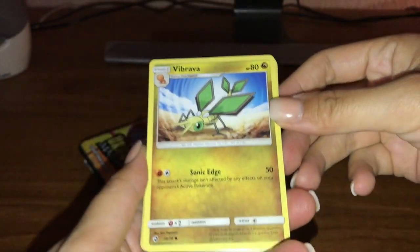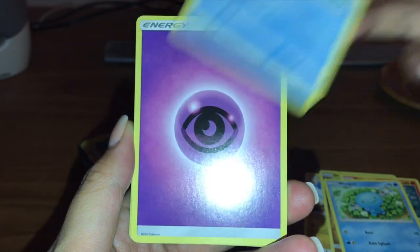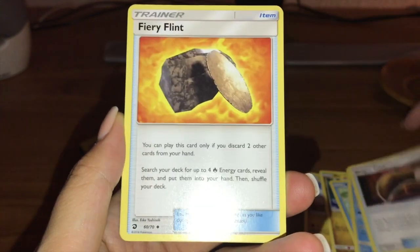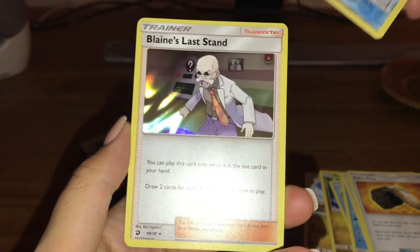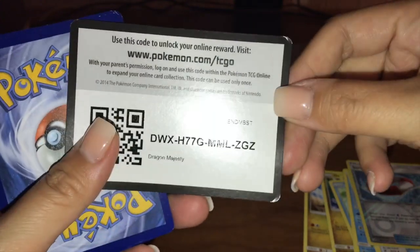Alright, here we go — we got a Vibraba, Dratini, Slandit, Whooper, Horsea, Psychic Energy, Lapras, Dragon Talon, Fiery Flint, Switch, Raft reverse — very cool. And our rare is Blaine's Last Stand. You are guaranteed a holographic, which is good. I'll be giving away all the code cards, do not worry!